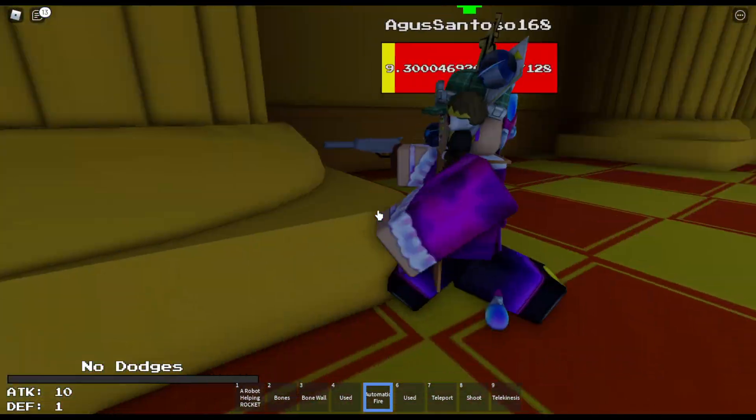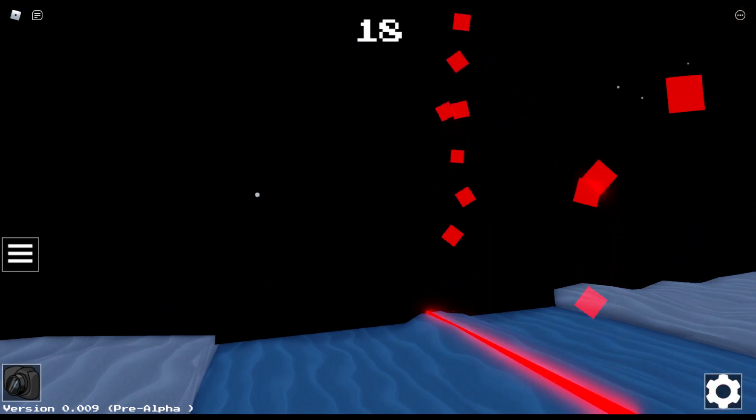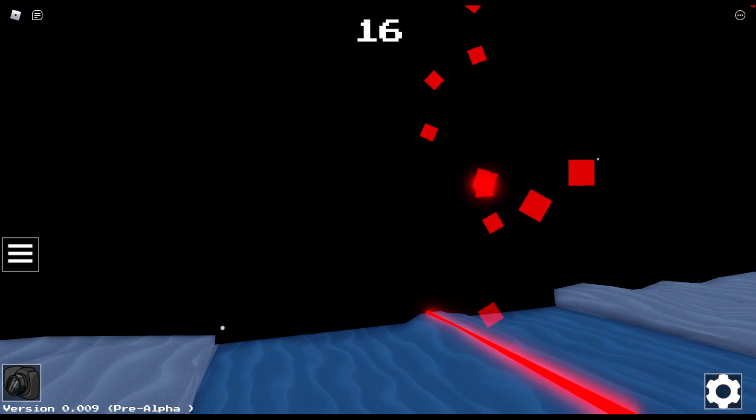Let's go into how to get the character now. So this location right here will occasionally have a door. If there's a door there, you can go through it. Right now the door isn't there.